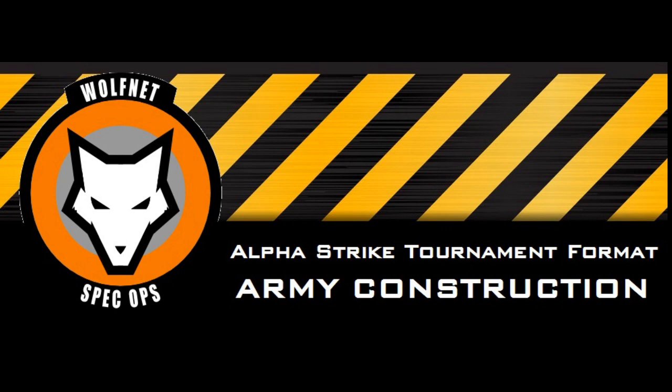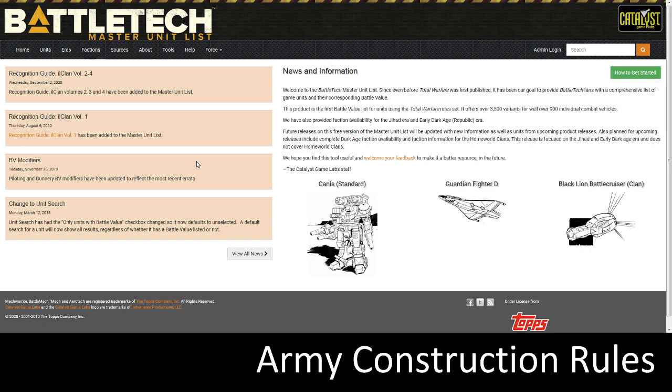Let's get right into it. You're going to need to know about the Battletech Master Unit List. This is a website at masterunitlist.info — it has a wonderful collection of pretty much every Battletech piece out there. Most of them are uploaded, and this is a great way to build and print off a 350-point Army with Alpha Strike cards, all the stats, all the stuff you need to bring to your tournament.